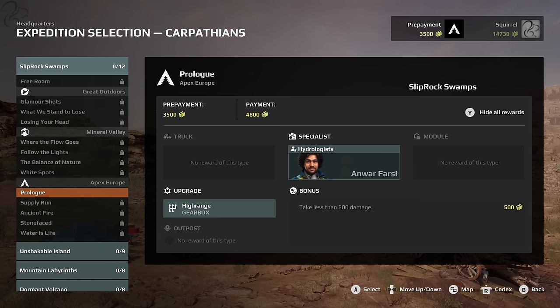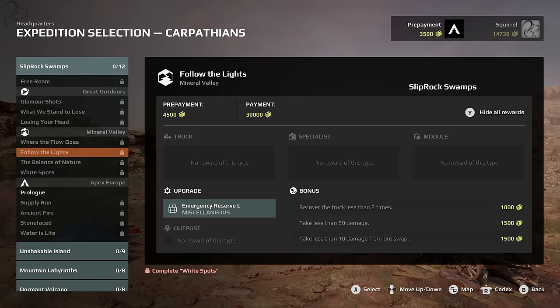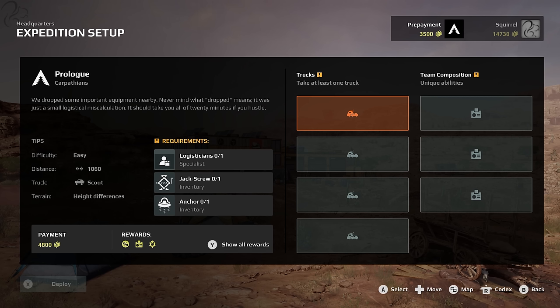Each expedition will likely have requirements. For example, one requires logisticians, a jackscrew, and an anchor — meaning you can take up to four trucks but need a jackscrew and anchor on at least one of them, and your team must include a logistician. You must choose all your vehicles, configurations, and team composition before you enter. As soon as you spawn you get the prepayment, and you're locked into those choices. Planning is part of the game.